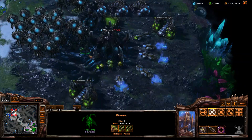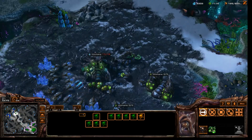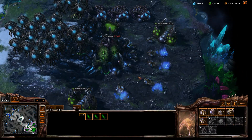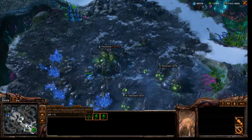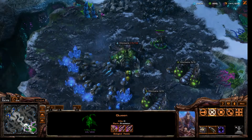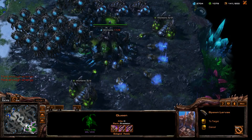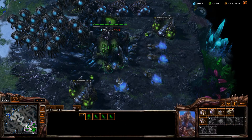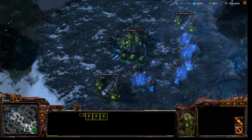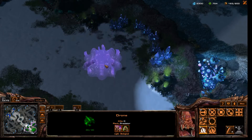I need to build more roaches and I need more larva. It looks like all of them died, so we are going to retreat for now. We'll go with hydralisks. The problem with Zerg right now is that I have the money but I don't have the larva to compete, which puts me in a very weak condition.